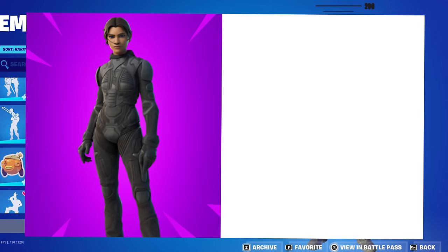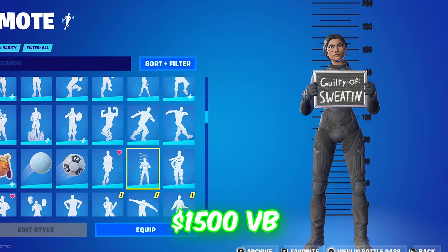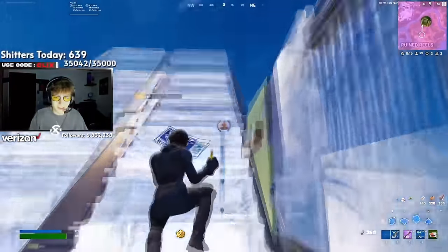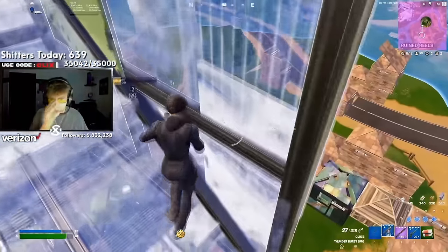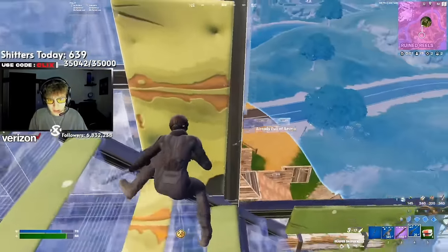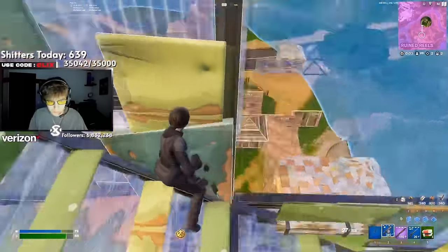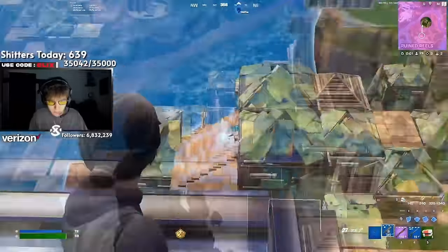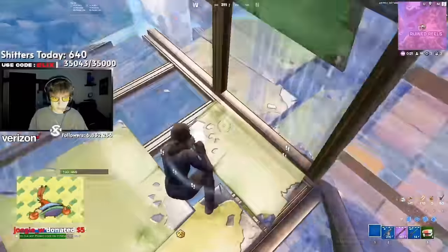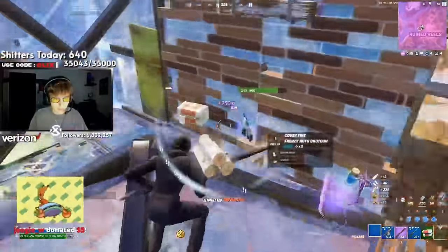At number 12 we have Chani, paired with the Vision Pickaxe. Even though Chani is expensive at 1,500 V-Bucks, it's so good and definitely worth it. I'm really surprised we didn't get more edit styles now that Dune 2 has released, though more Dune skins could still come in the future. The Vision is the perfect pickaxe — it fits in with the colour theme really well and is quite simplistic, though you could also swap it out for Catwoman's Grappling Claw.